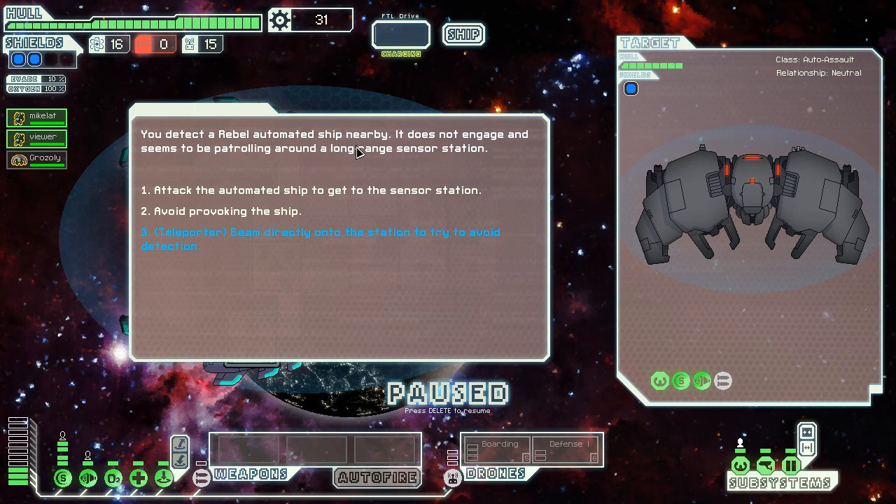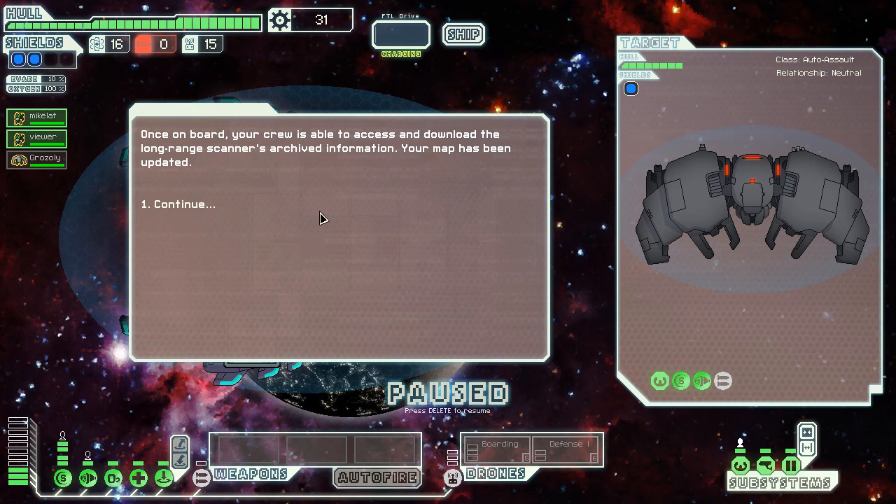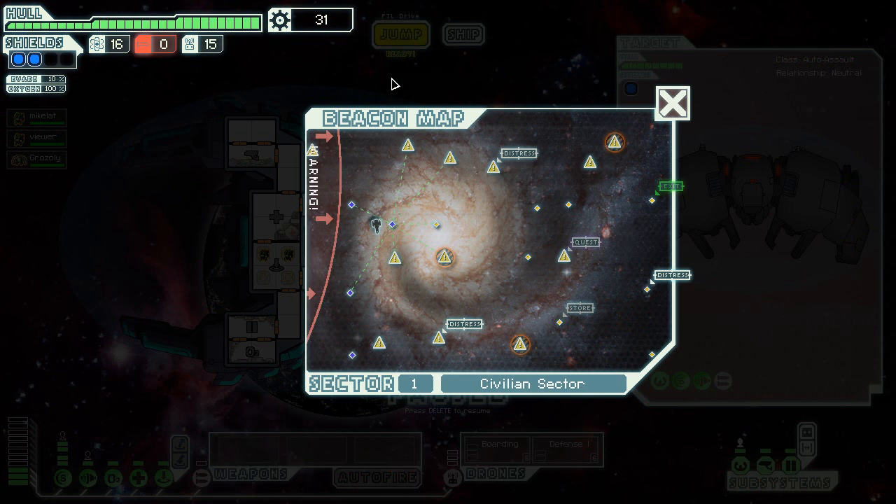There's a rebel scout nearby, an automated ship patrolling a long-range central station. We are not equipped to deal with a drone ship, so we're going to beam directly onto it. Our map has been updated from the station, so now we have the location of every single enemy ship. We're going to plot a path that hopefully gets us that quest too, and maybe that store.